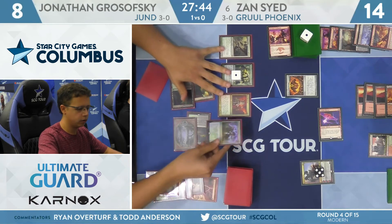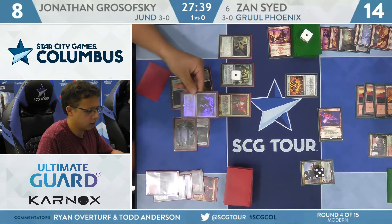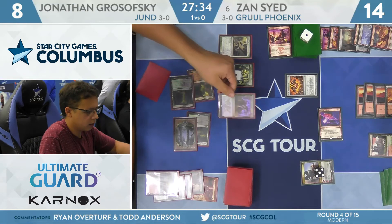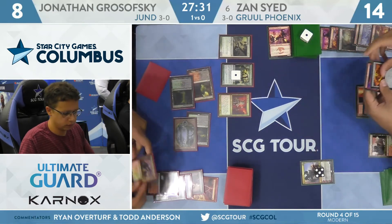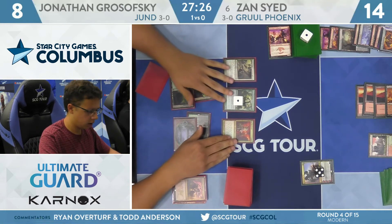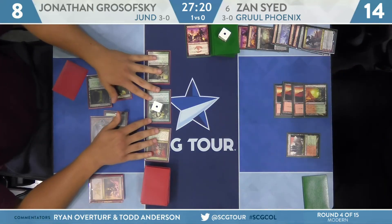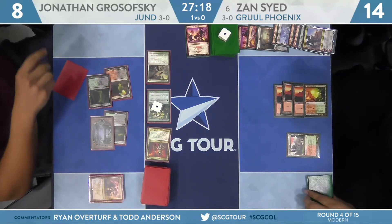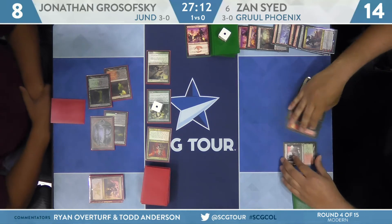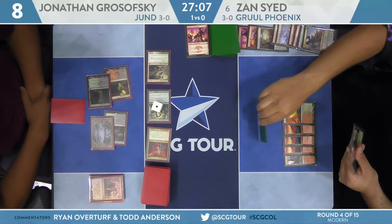There it is — Kolaghan's Command off the Elf! Now he can kill Shrine of Burning Rage, make Zan discard a card, or kill Shrine and kill Phoenix. Shock Phoenix, destroy Shrine. Now he's going to send two creatures at Wrenn and Six to make sure resources are pretty low for Zan, and the rest goes face. Three-power attackers, two take down Wrenn and Six, one bumps Sayed to 11. What a hit. There's only one Kolaghan's Command in the main deck for Grosofsky — he found it, and it was brutal.